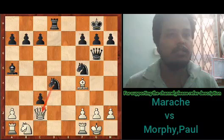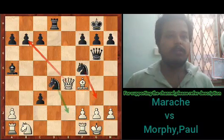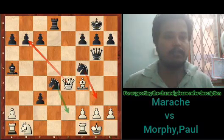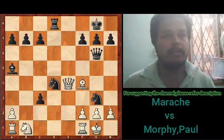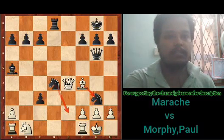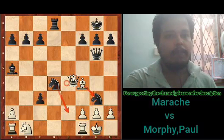Black plays Bf4, the rook comes to the open file, then the queen is attacked and moves to e4. Now in this position, black has an excellent move: Ng3. Knight to g3 covers the h1 square, and the knight on d4 is ready to give check and mate the white king.